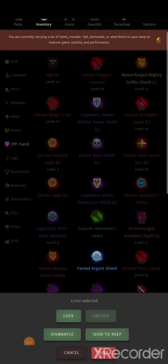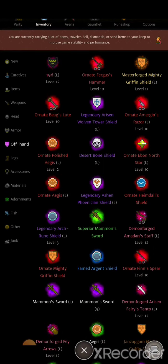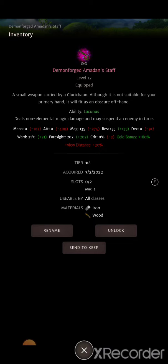A decent offhand for carrying dungeons is the amadan staff. Valleys would be harder to carry with this item, but normal dungeons are relatively easy if you buff up and have decent items. It has the ability — I'm not going to try to pronounce it — but the ability does AOE damage and also applies stasis, which can immobilize any enemy it procs onto, meaning they will not get to use their turn.